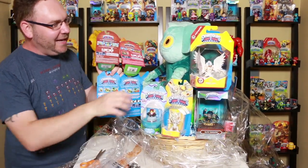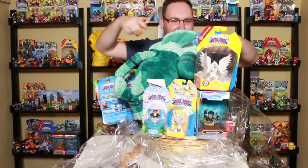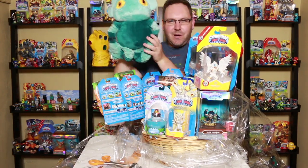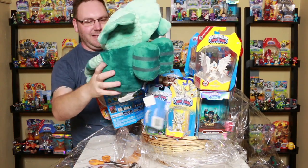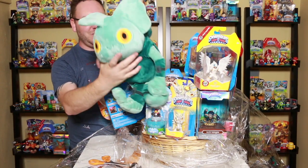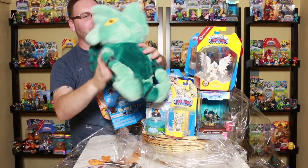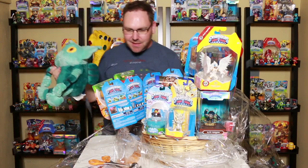I just kind of want to dig in and get some meat. Actually, let me take this guy out — this is kind of cool. I do not have a Gilgrunt plushie or backpackie or whatever this is. There we go — big, giant Gilgrunt plushie. I guess it's not a backpack, it's just a little plushie. It looks like his hands are currently attached to his feet there. He's got his little water things right there. It says Skylanders. It's real soft. I'll have to figure out where I'm going to put this.